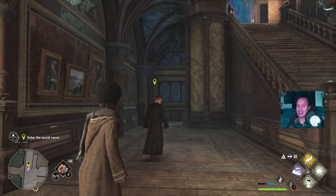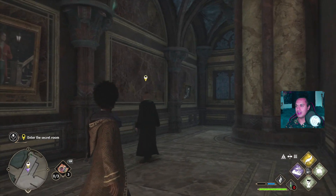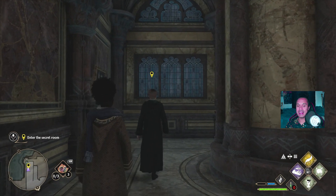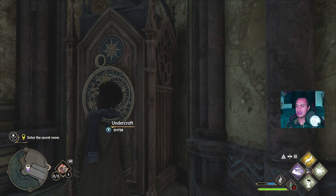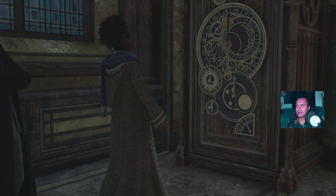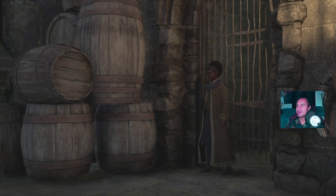Right, so what we're going to be doing is following Sebastian through this passage just here - it's well disguised. He's going to basically lead us to a secret passage.